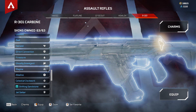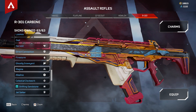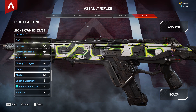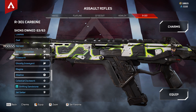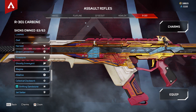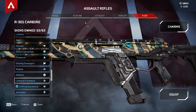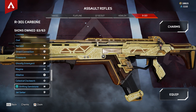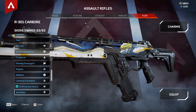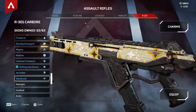Then another event skin — the Magma for the R301. Alkaline looks like a rare skin compared to better ones; it looks like trash. Shifting Stone looks okay. Jet Setter looks like trash too. And Starstruck — alright.